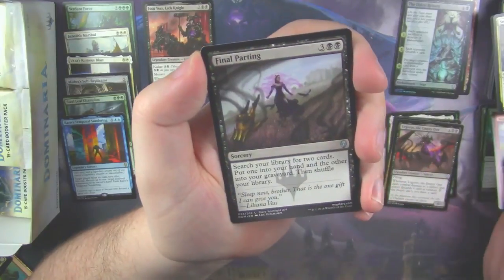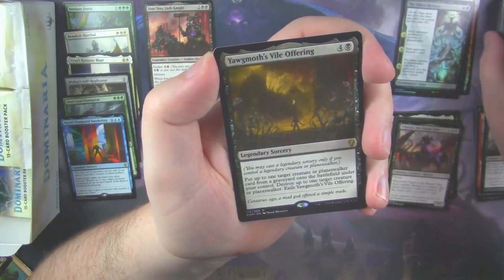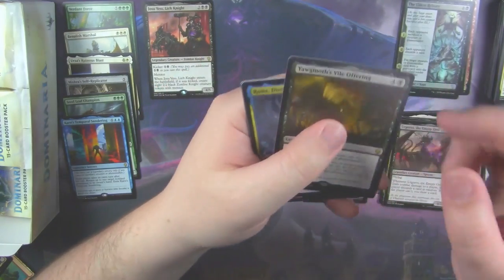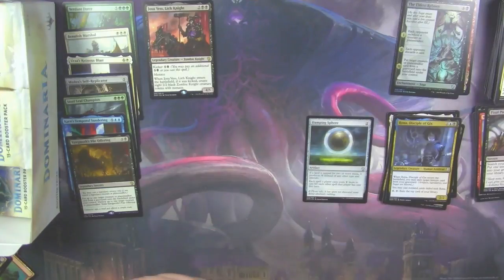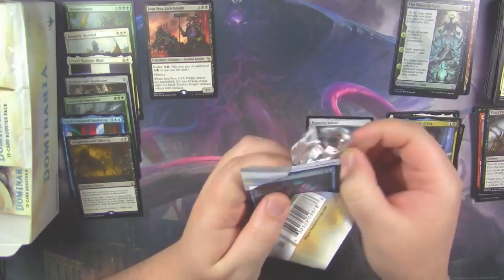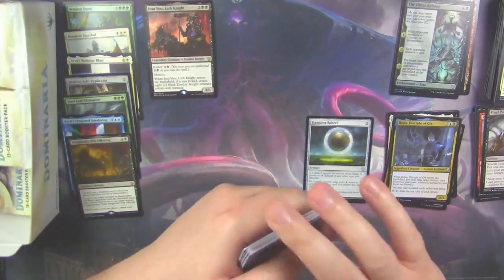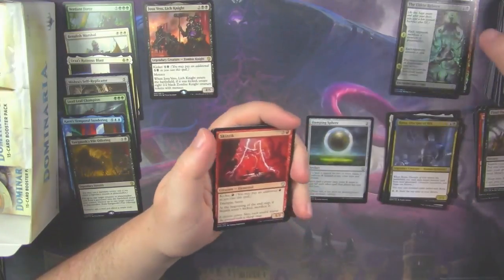Wizard's Lightning. Final Parting. And a Yawgmoth's Vile Offering. This card seems really good until you realize that you have to have a Legendary Creature to be able to play it. And if your limited pool doesn't have a Legendary Creature, that card's just a dead weight in your hand.